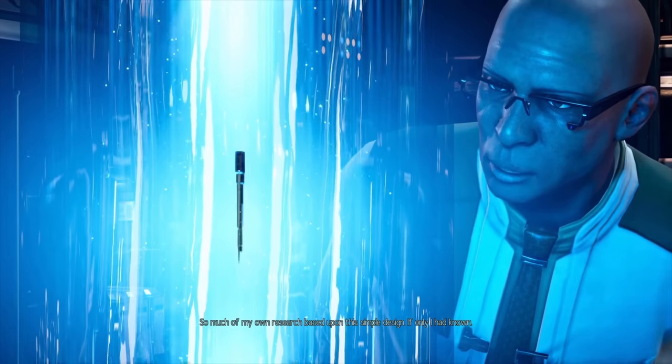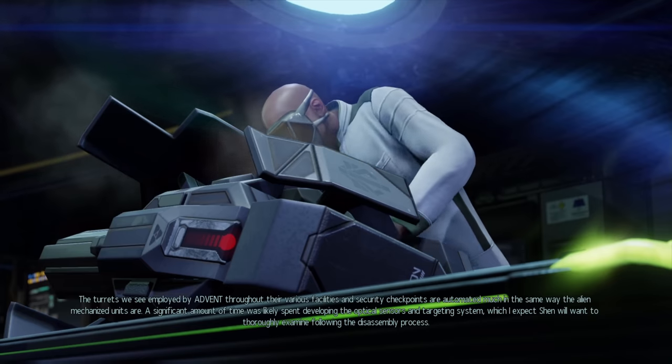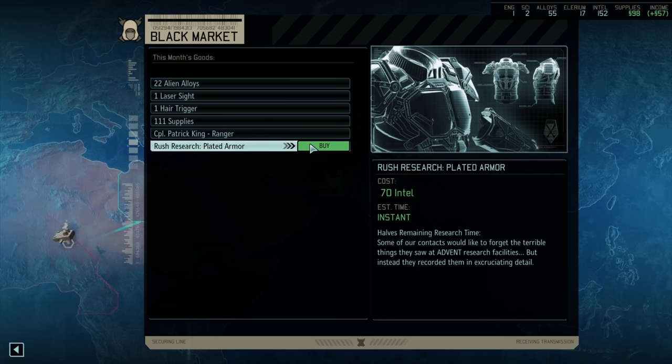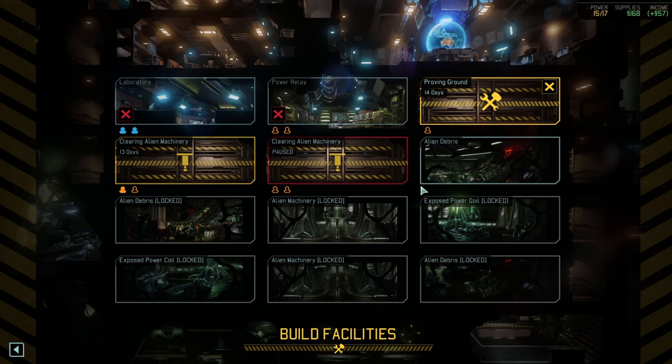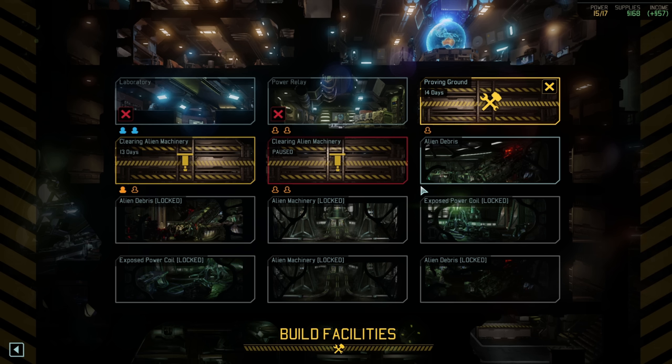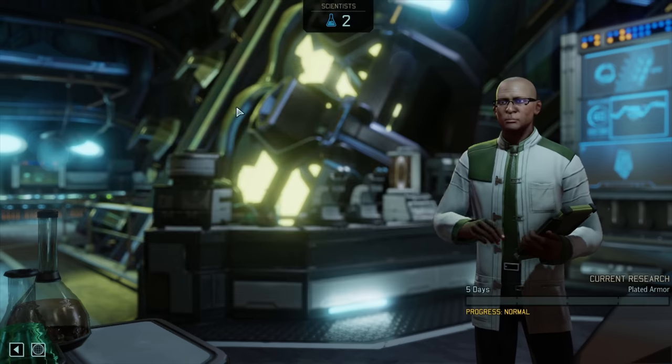Tygan has a cutscene about the extracted technology, and we research the turret autopsy ASAP. The black market is unlocked and we hit the jackpot with rushed plated armour research. We also buy a laser sight and some supplies, begin constructing the proving ground, finish the turret research unlocking the defence matrix, and begin research on plated armour - everything is looking good.